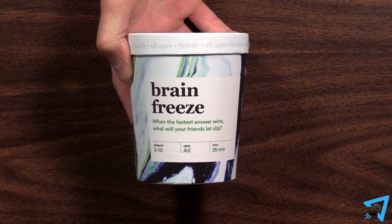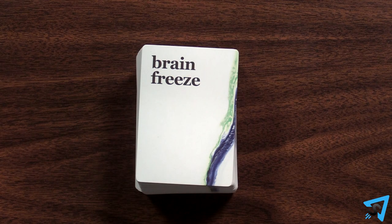Brain Freeze, how to play. The object of the game is to have the most cards at the end. Shuffle the cards and place the deck face down on the table. The player with the tiniest hands goes first, then play proceeds clockwise.